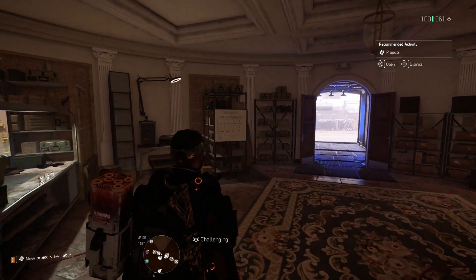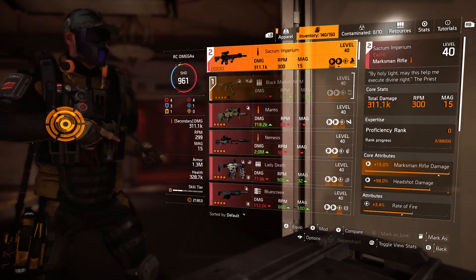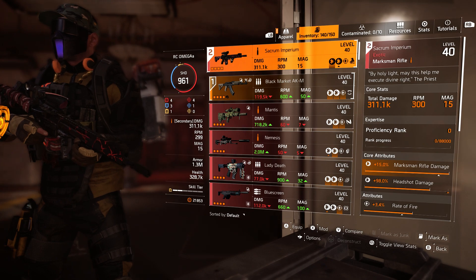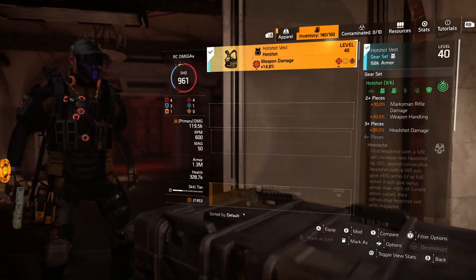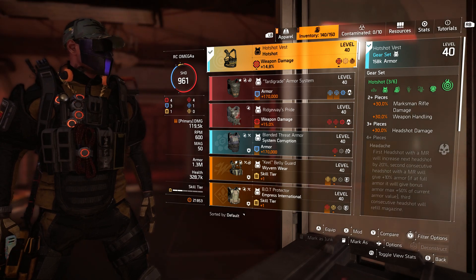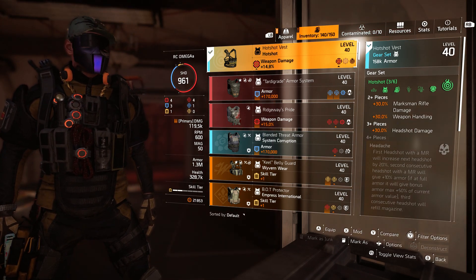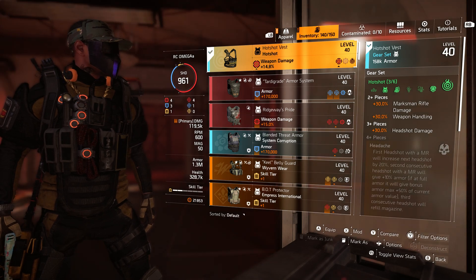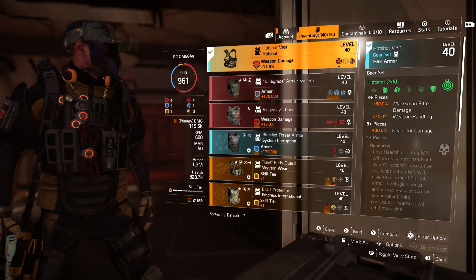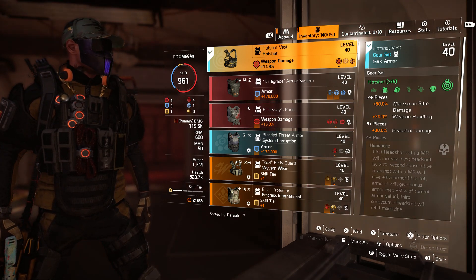We got the fast track going. We also got the new exotic rifle — it's not bad at all, but it definitely needs some weapon handling. There is a gear set that gives you 30 percent weapon handling, and imagine partnering this exotic with a Striker. That would be pretty effective — it would give you an incredible amount of weapon handling. That might be my move when it comes to the Hot Shot gear set.